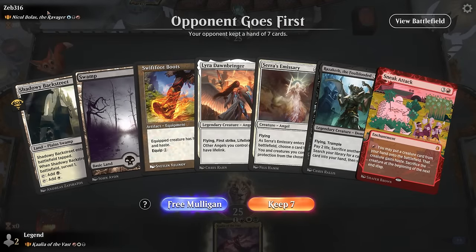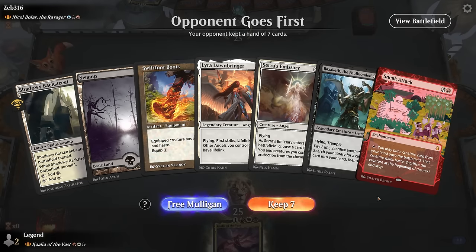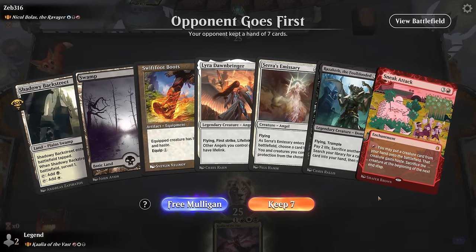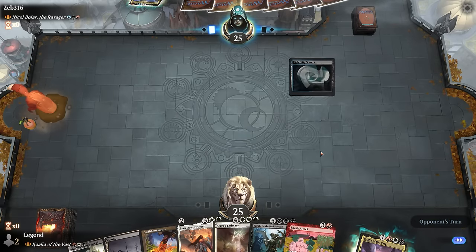We're on the draw facing Grixis with Nicol Bolas — this is going to be a tough matchup where the opponent is likely to have some interaction. This hand is somewhat promising because of Sneak Attack, although we do need to find red mana for it. The Boots can maybe offer some utility. It's risky if we don't hit our land drops, but with the Surveil land I'm more hopeful.